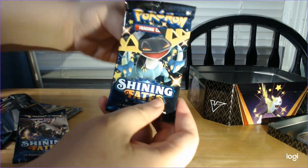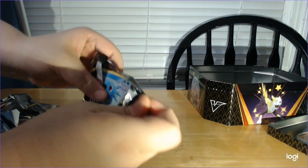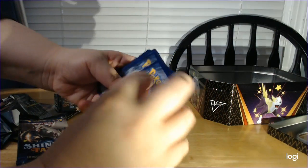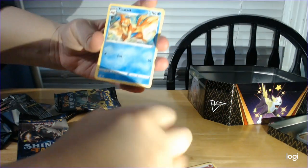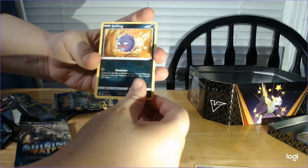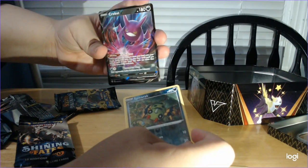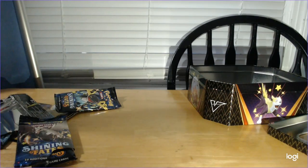And here's my last pack — the last Dragapult Shining Fates. Fire Energy. So what do we got? Gym Trainer. Floatzel. Rusted Sword. Mudbray. Yanma. Floatzel. Koffing. Gossifleur. Spinarak Reverse. And a Crobat V. That is beautiful — just absolutely gorgeous.